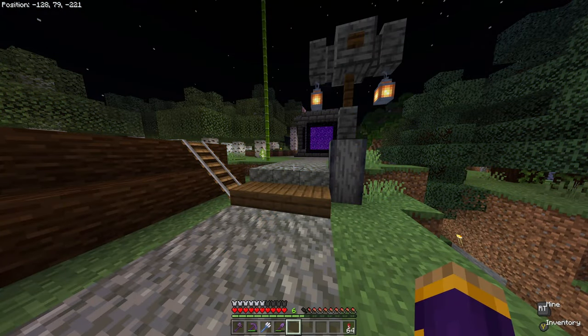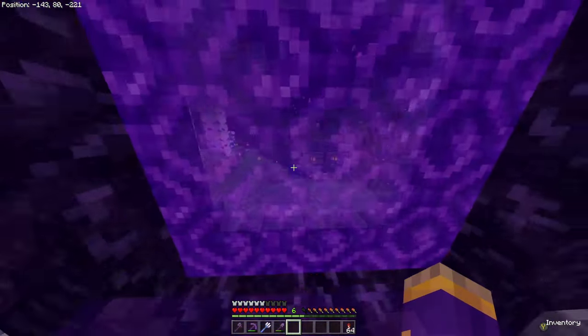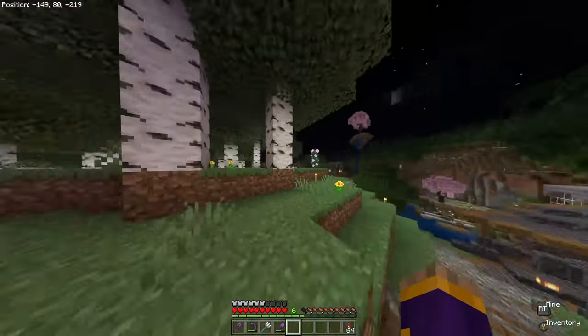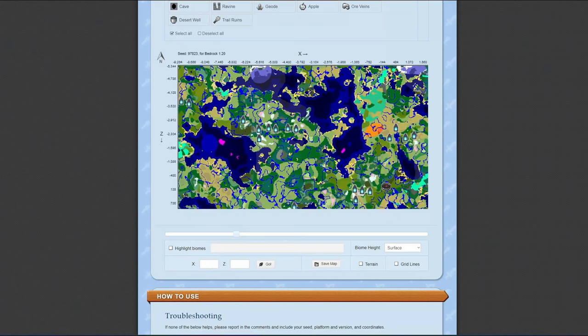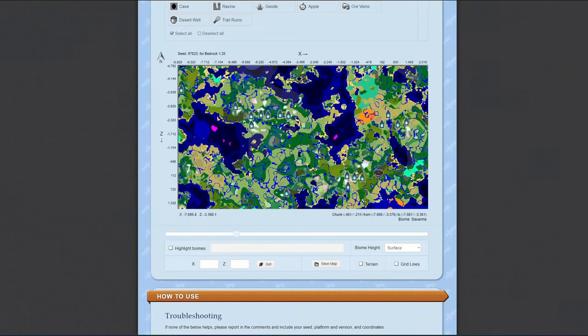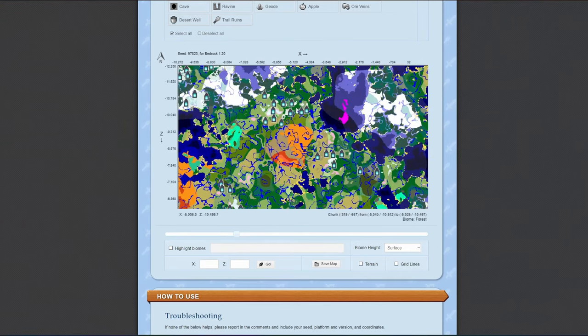Alright, you ready to start? We can really only hope and try. We can't try unless we get there first. Here's our spawn point - we did these ones last stream. I think we're gonna head up here; it says it's negative 5700, negative 10 thousand. We're gonna try and attempt to travel there. I gotta do some math in order to figure out where I'm supposed to go.